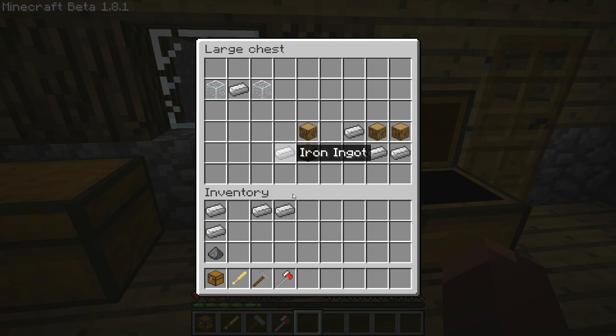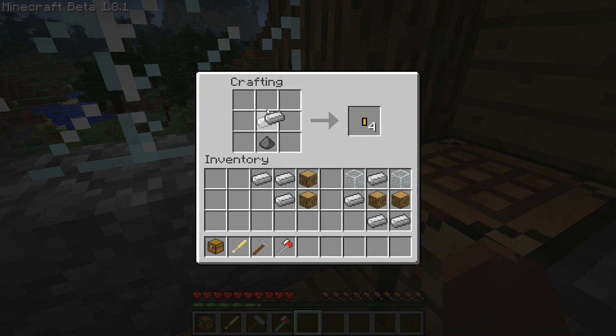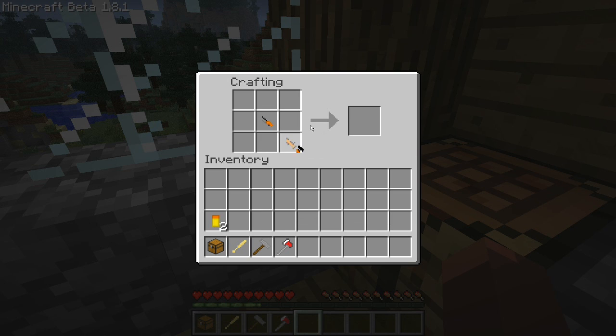Let's just get this all lined up. I have them pre-clicked to show how to craft, since I can't remember how to craft everything. So this would make the .22 rifle ammo. And this makes the .22 rifle stock. This makes the scope. And this makes the barrel. So when you put these together like so, you've got your .22 rifle.